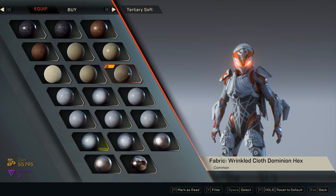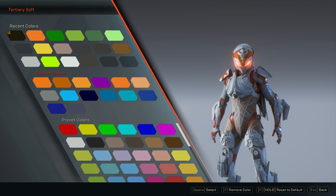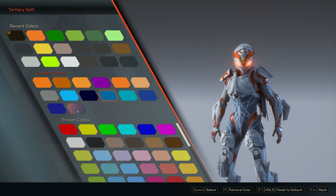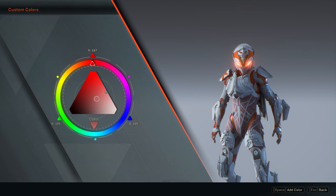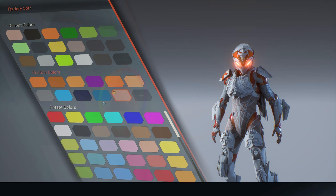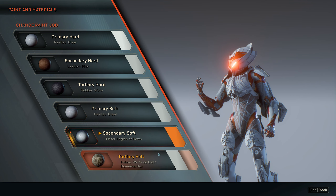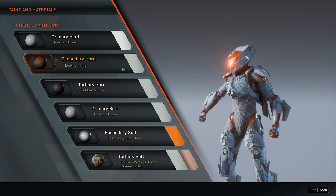Next we're going to go with our tertiary soft. I might actually rock with some Dominion Hex — that's going to highlight right over the ab region. The legendary Legion of Dawn torso kind of has this web going on. I'll go with kind of like a copper; that actually looks kind of sick with the charcoal. I don't want to introduce too many different colors — I want a very specific rust-colored orange. I'll leave it as like a sand color for now, and I'll work on my secondary hard.